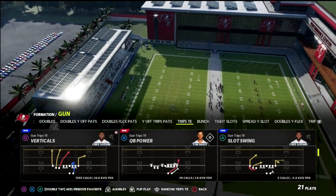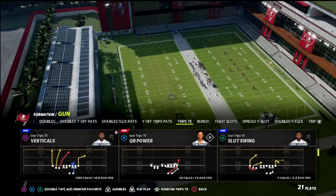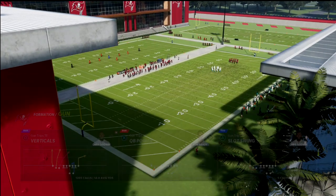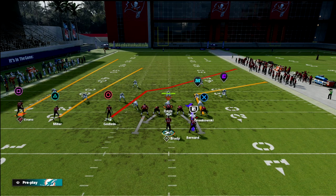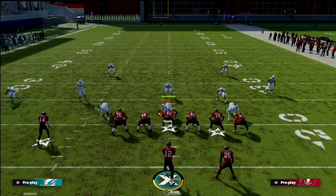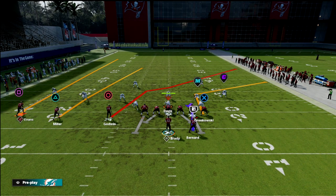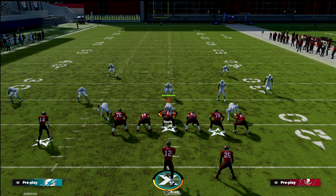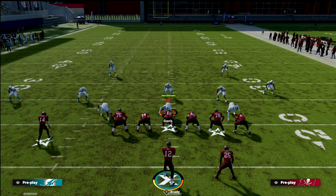Today we're talking about the trips tight end formation. We're going to look at the verticals play concept, focusing on it as a wide side concept. What I mean by wide side is we're going to have our trips tight end to the field — the three-receiver side goes to the wide side. The ball is on the right hash, so our trips are to the left. Most people anticipate that because there's more field and space to throw on the left side, so they'll set their zone or man defense to protect the wide side. We'll show you how to attack the short side of the field and still get over the top.